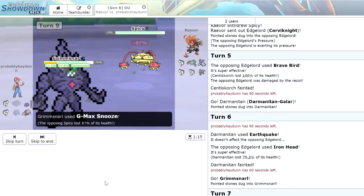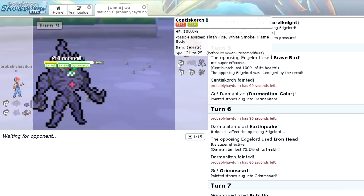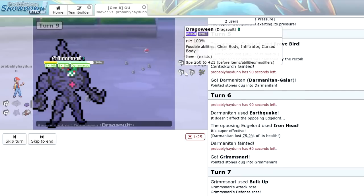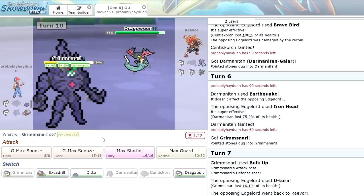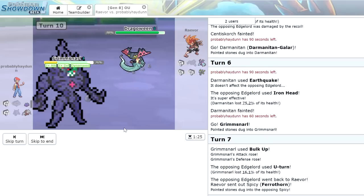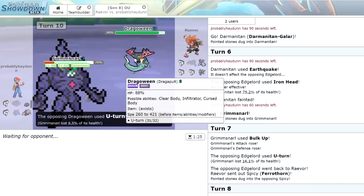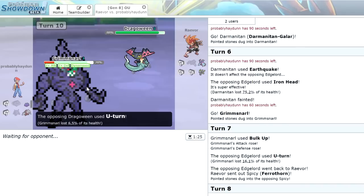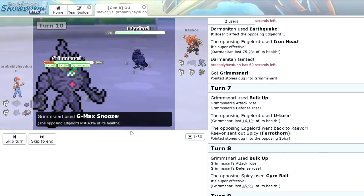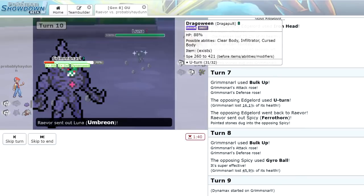G-Max Snooze knocks out the Ferrothorn, which is good. Now we have a very thick lad but we've taken too much damage and get outsped by everything. His only special attacker would be Dragapult. We go for G-Max Snooze just to scout what Dragapult wants to do — this Halloween Dragon is a threat. He does have to U-Turn since it can't hit us with a dragon move because we're Fairy. He's forced to bring in Corviknight, basically stalling out Dynamax turns. We knock out the Corviknight — he's down to four and we've come back a little bit. Another turn of Dynamax left. He brings in Grimmsnarl's enemy — Centiskorch — and we click Max Starfall but he's got Protect. We get some damage through, but it's not quite enough to knock it out. We're back to normal size.